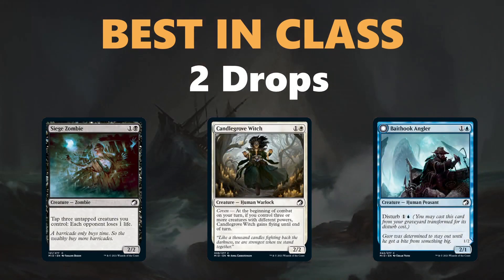Some good two-drops to be aware of — these aren't every single good card at that slot, but they are general baselines for evaluating your cards when building your decks. Siege Zombie is very good, especially if you can get a lot of Decayed tokens. Candle Grove Witch gets nice evasive power and can be a good part of white aggro decks. And Bait Hook Angler is a great blue two-drop that can come back with Disturb and works well with self-mill.